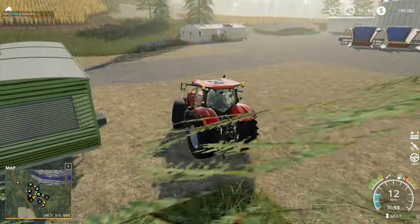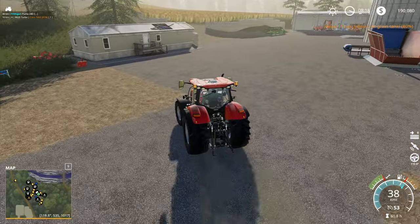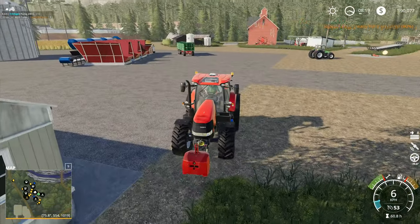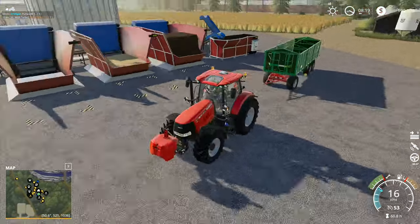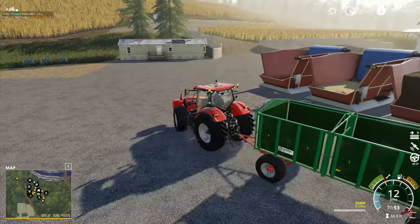Hey folks, it's Fridgar here, how you doing? Welcome back to Farming Simulator 19 here in Boulder Canyon. We're just going to get the front weight on this tractor so that we've got a little bit more grip with these wheels as we go racing around the field, and we're going to get the trailer hooked on and go and see about emptying out that combine we've got right up the top.